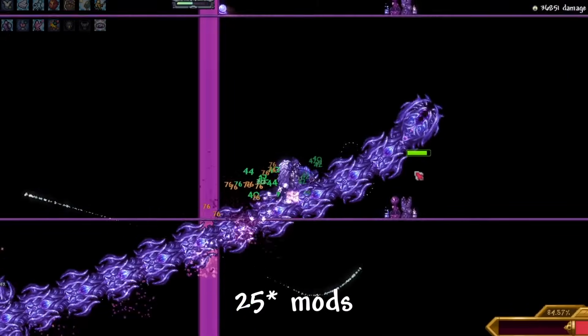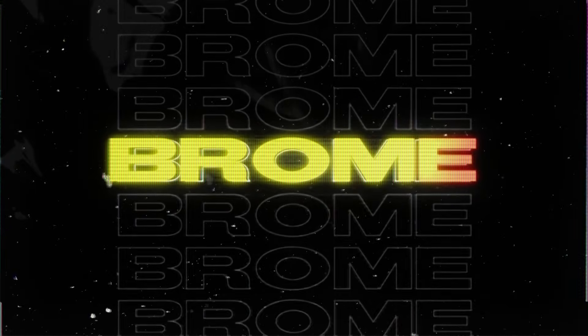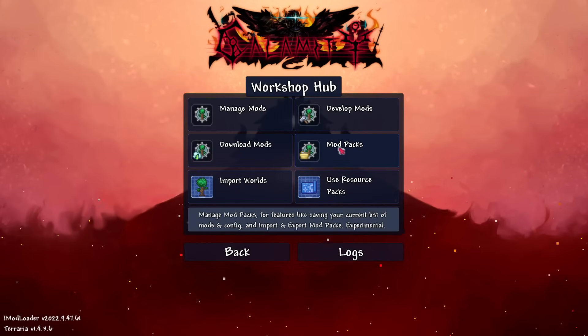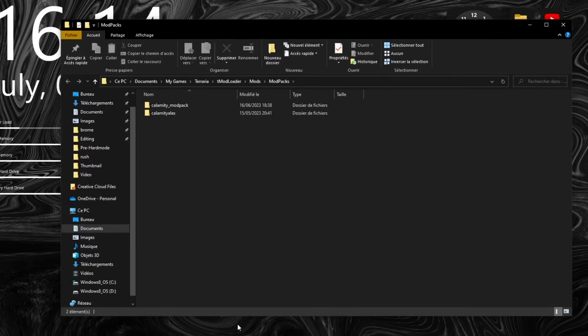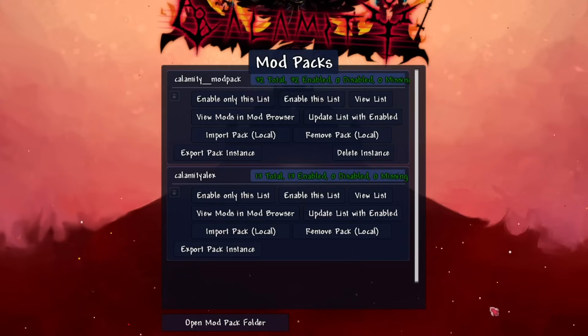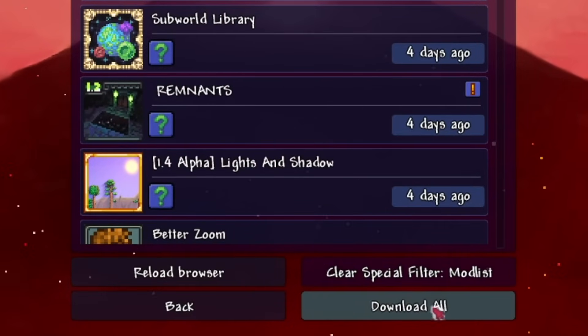Here are 27 mods to improve the Calamity experience. If you want to install these mods, you can install the modpack in the description. Then in-game, go to the workshop, then modpack, then click on open modpack folder, plus the modpack you downloaded, click view mods on the mods browser, and click download all.